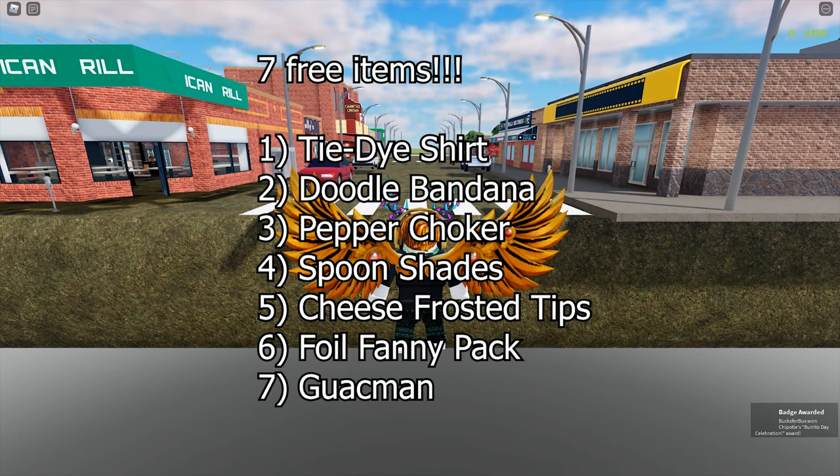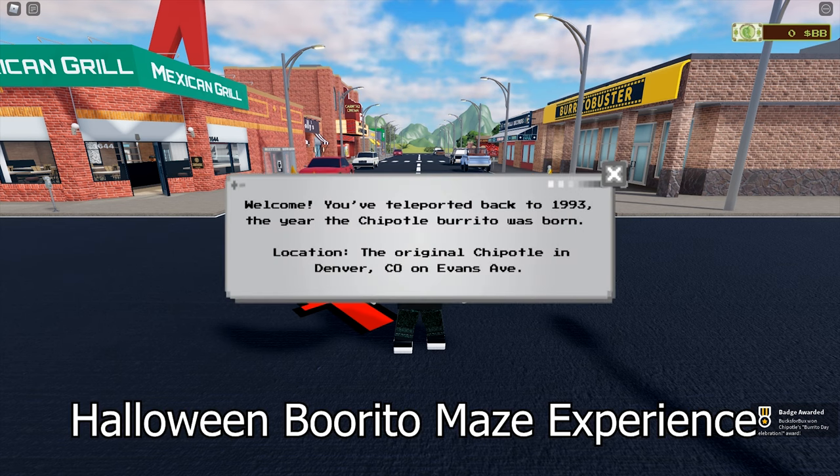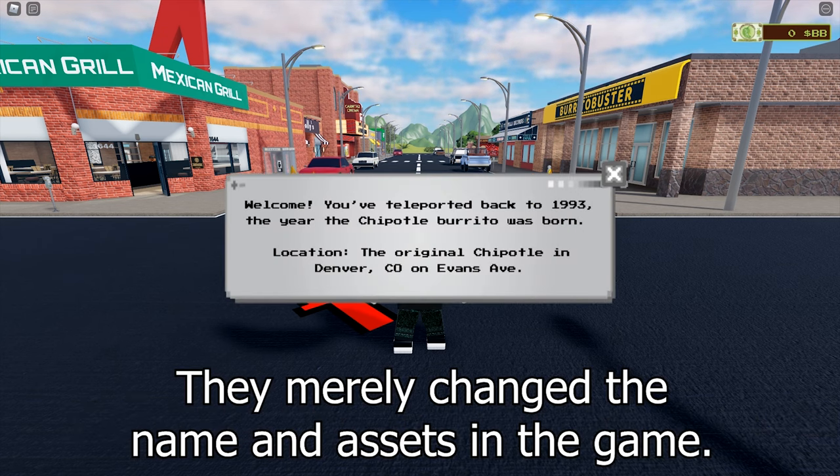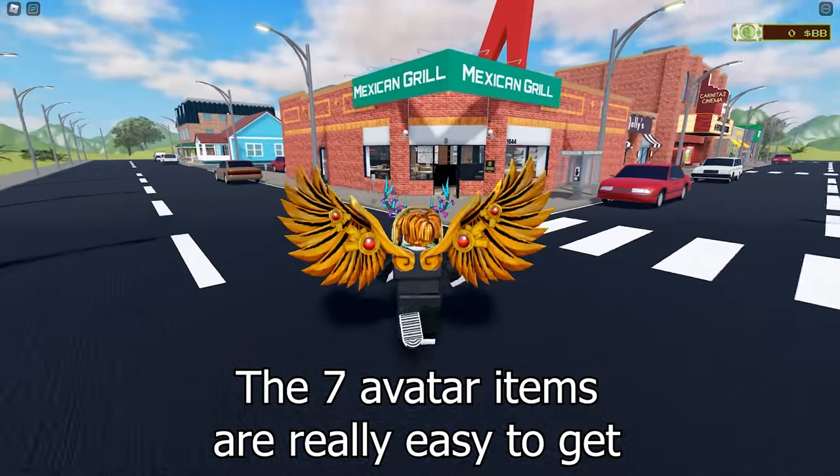What's up guys, we are gonna get 7 free items in an event. This is actually the Burrito Maze Halloween game from last year if you remember. This game has always given Evershar items generously, and this time you can get 7 of them easily in just 10 minutes.